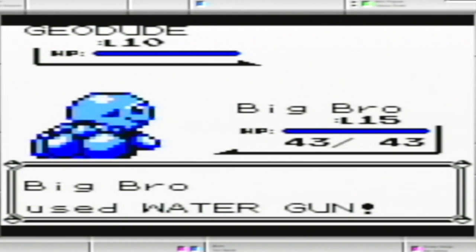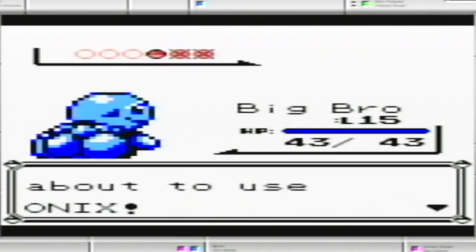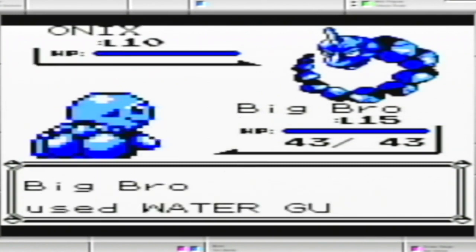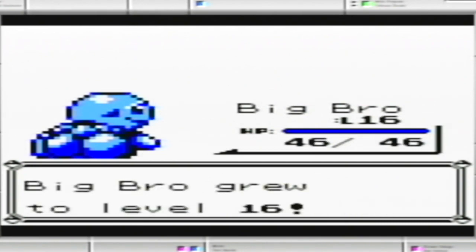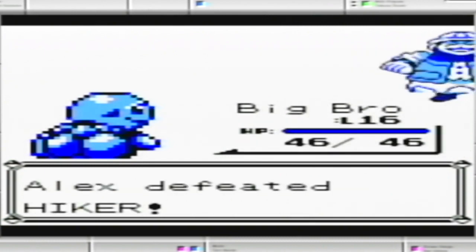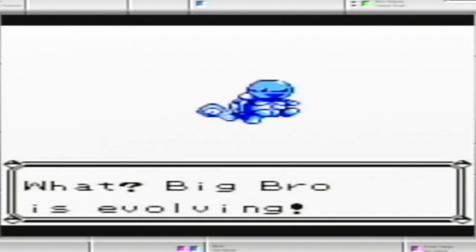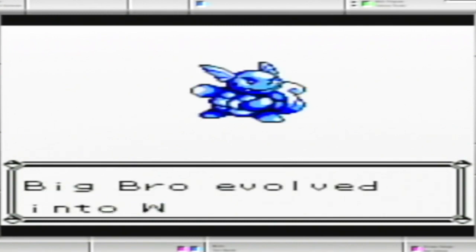Just getting these guys out of here. Should be another Onix — yep. I think Bubble might even be able to take him out in one hit now, but Water Gun for sure will do. Do the part — okay so here we are. Level 16. Squirtle is now ready to evolve. So Squirtle is now a Wartortle — a turtle for war. I was actually not even expecting it to evolve already at this time, but I'm totally fine with that.